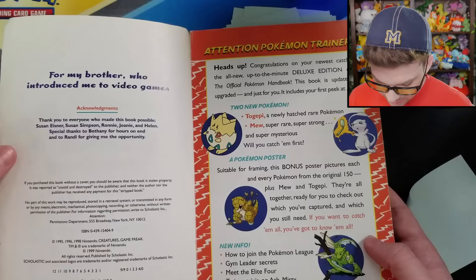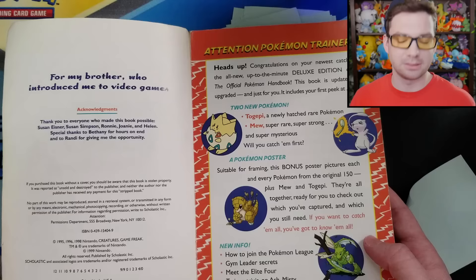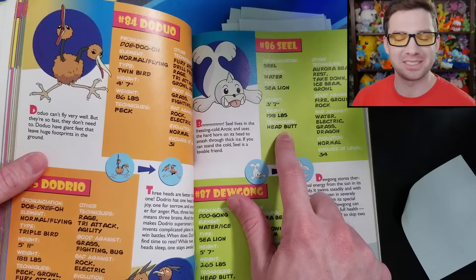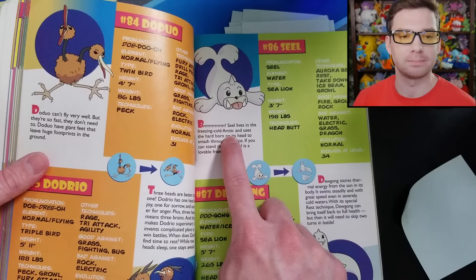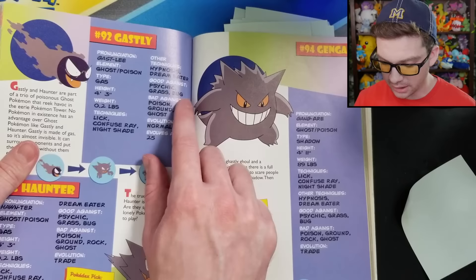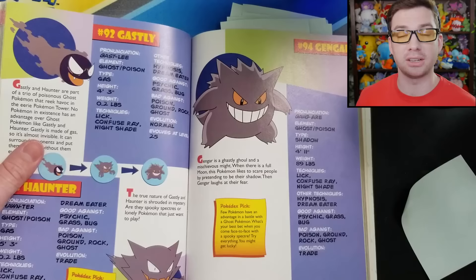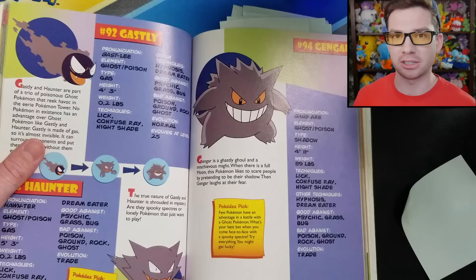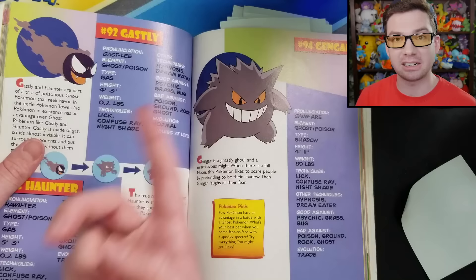The page on Seel and Dewgong is funny because they wrote 'Head Butt' as two separate words — its technique is 'head butt.' It also references the Arctic. Here's the page on the Ghost types of Gen 1 — notice good against: Psychic, Grass, and Bug. As many of us know, in Gen 1 they tried to make Psychic weak to Ghost but didn't — Psychic was actually immune to Ghost. So this book is going off the intended type chart, not the actual type chart. And in addition to that, they also didn't list Ghost — Ghost is super effective against Ghost, and they just didn't list it.